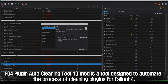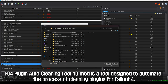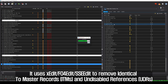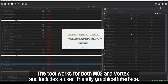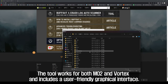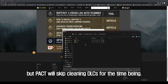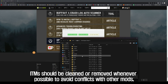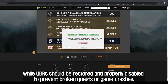The fifth mod to introduce is the FO4 Plugin Auto Cleaning Tool. This tool is designed to automate the process of cleaning plugins for Fallout 4. It uses XEdit, FO4Edit, and SSE Edit to remove identical-to-master records and undisabled references, which can cause conflicts between mods and potentially lead to broken quests or game crashes. The tool works for both Mo2 and Vortex and includes a user-friendly graphical interface. ITMs should be cleaned whenever possible to avoid conflicts, while UDRs should be restored and properly disabled to prevent broken quests or game crashes. Note that PACT will skip cleaning DLCs for the time being.